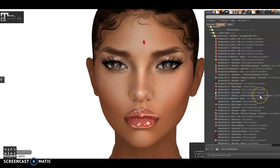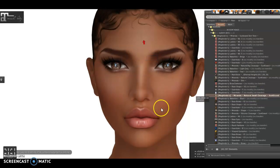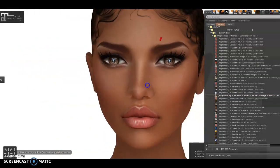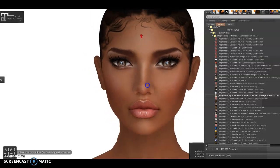Now Miranda — this is my favorite. I love this skin, Miranda's skin tone. Look at this skin — so we really can't say we don't have skin tones for the Bacon mesh head.